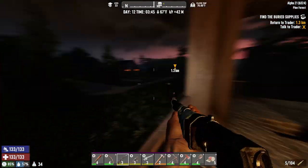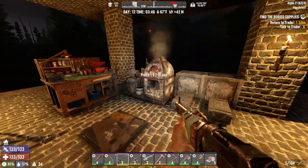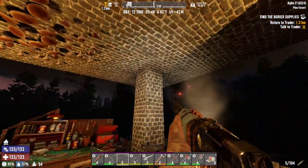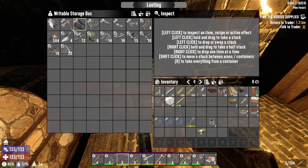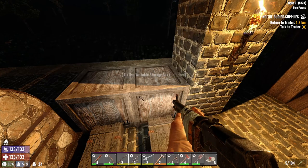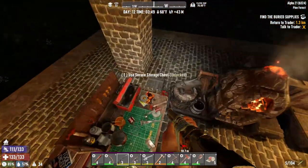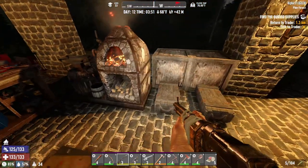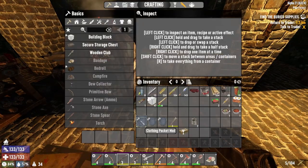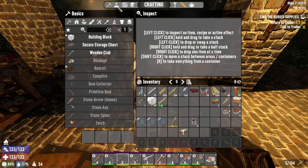I gotta figure out what I want to do down here. Do I want to keep the spot like this? Maybe we can put these crates up here. I did make a few of these — I think four or five — so I could put my mods over here and gun stuff. This chest is getting a little too full. I did make some clothing pocket mods.